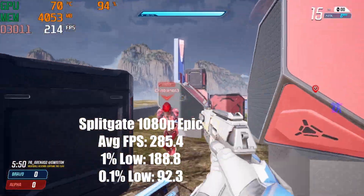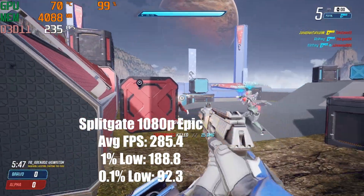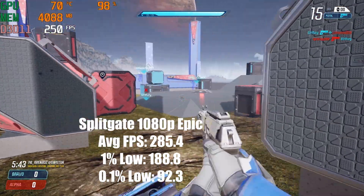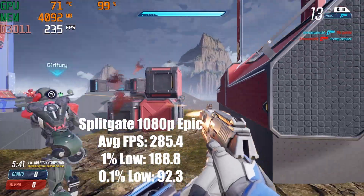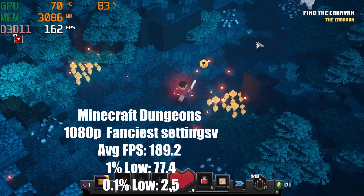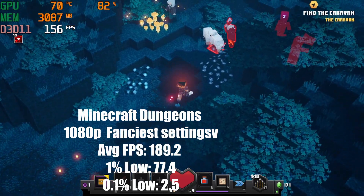Splitgate 1080p epic settings: average FPS is 285.4, 1% low is 188.8 FPS, and 0.1% low is 92.3 FPS.